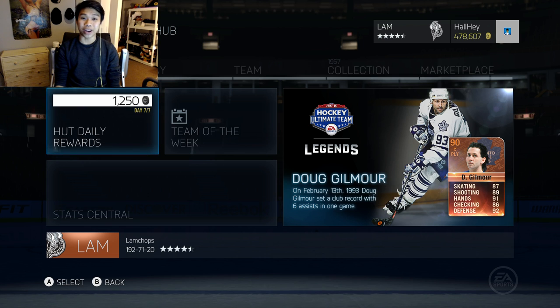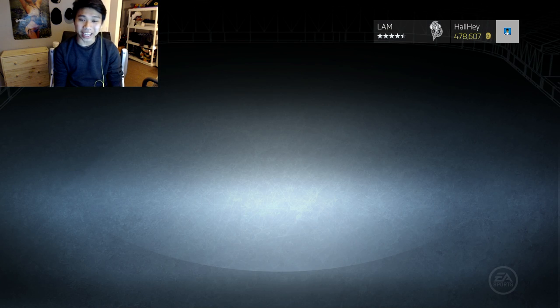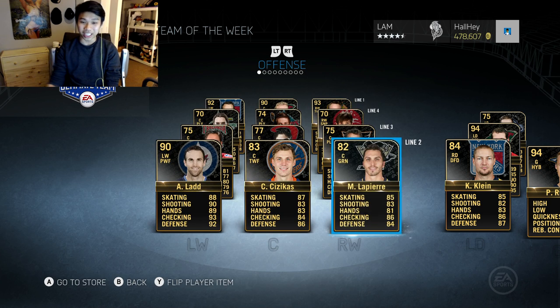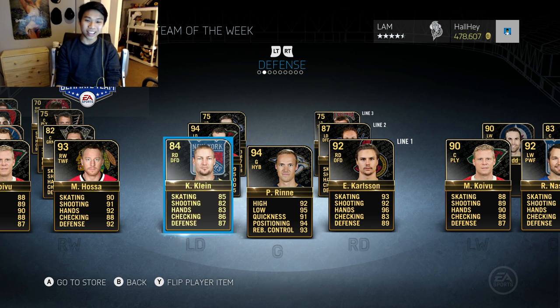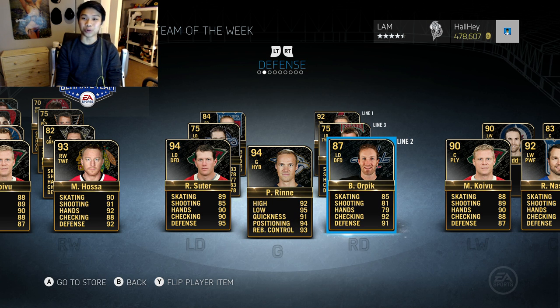There are a ton of special cards out right now. The Team of the Week is absolutely insane this week — Rick Nash, Miku Koifu, Marian Hossa, Suzuki, Lapierre. The first line is looking pretty sick. We also got Pecorine 94 overall, Eric Carlson, Kevin Klein, Ryan Suter, and four picks as well.